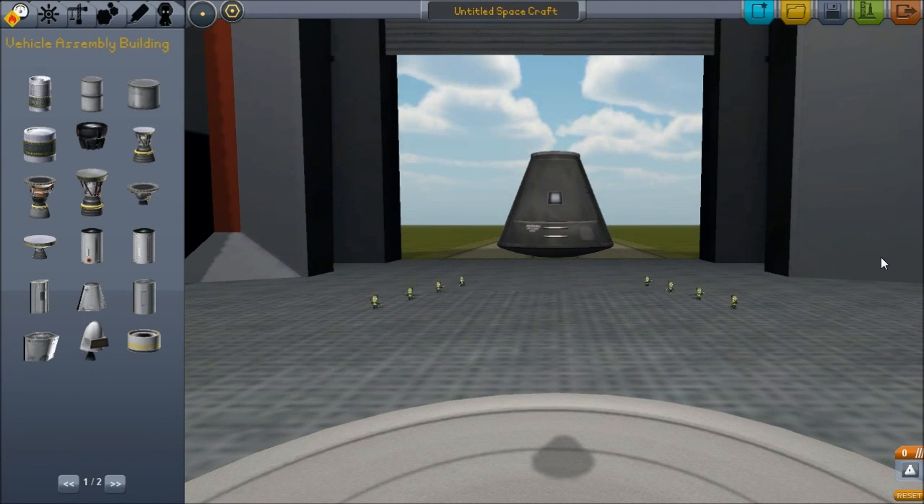Hey guys, Harv here, and today we're going to send a probe off into the depths of space. It's going to be called a space probe. It's going to go far out — past Kerbin orbit, past the moon's orbit, past even Minmus orbit. Today, we're going to try and build a probe that's capable of escaping the gravity of the sun.